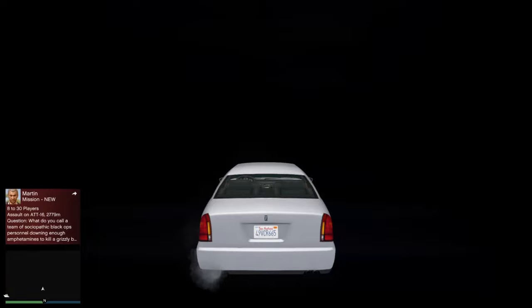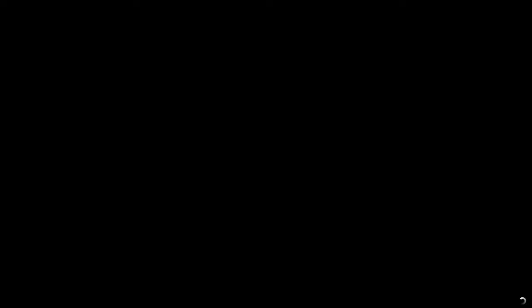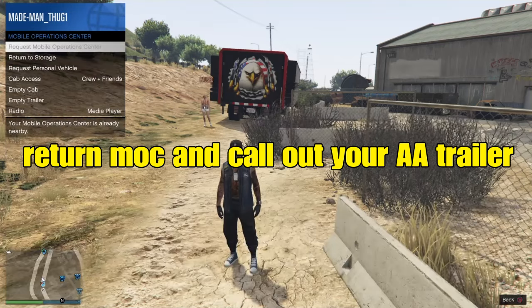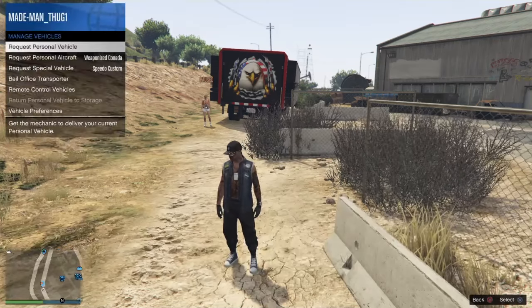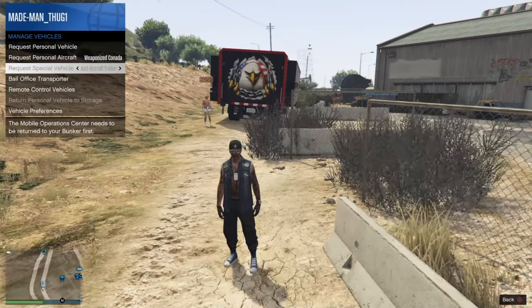This will not work — you will mess up the glitch if you try and get a high-end street car. We want the cheapest, crappiest car on the street. After we receive that in our MOC, we'll make our way out of the MOC. We're going to return this MOC to storage, then go to the interaction menu and request our AA trailer. That first process there was deleting the AA trailer and putting that Elegy into our AA trailer slot.